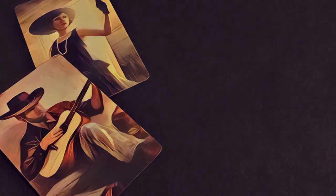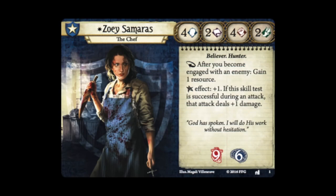We'll start with our Guardian investigator, Zoe Samaras, the Chef. Zoe's top stats are her combat and her willpower: four willpower, two intellect, four combat, and two agility. Her traits are Believer and Hunter. Her main ability is a reaction that triggers after you become engaged with an enemy, causing her to gain one resource. Her Elder Sign effect gives her plus one to the skill test, and if the test is successful during an attack, it deals plus one damage. She has nine health and six sanity.